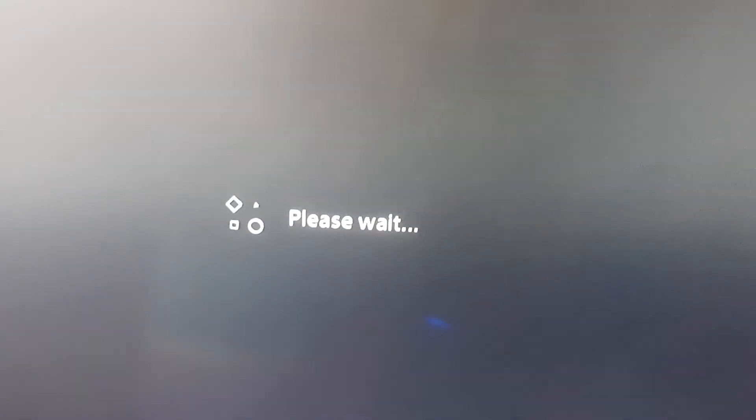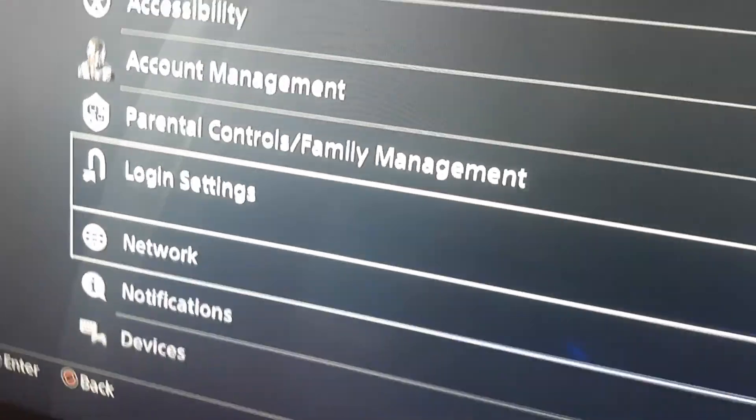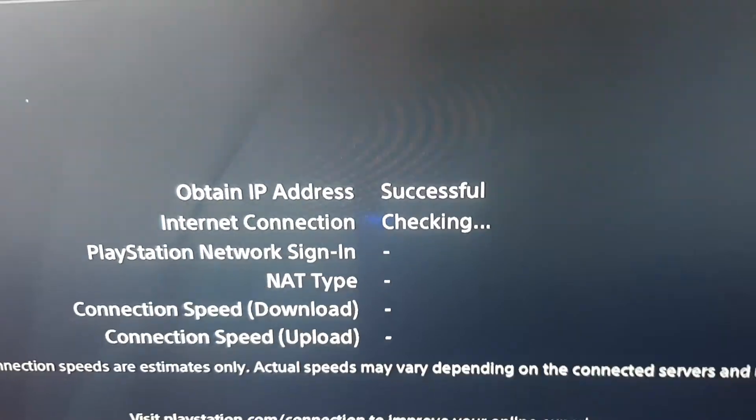It showed the activate and deactivate option — it hadn't selected a certain one. As you can see, this isn't going to load quickly, thanks to one megabyte per second download speeds, but that's all I did.